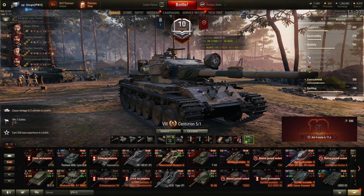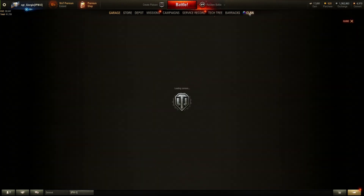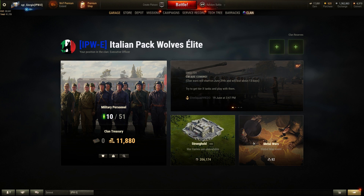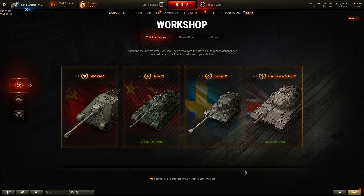Hello everyone. In this new video I'll explain the menus of the new clan war. To access them, we'll have to go in the clan menu on the right side of the garage, and then the lowest right panel called Metal Wars is the one we use to access them.